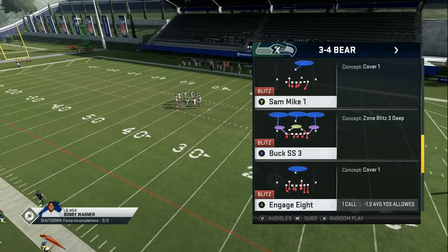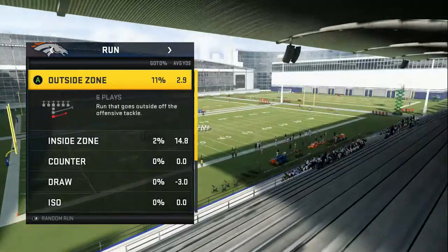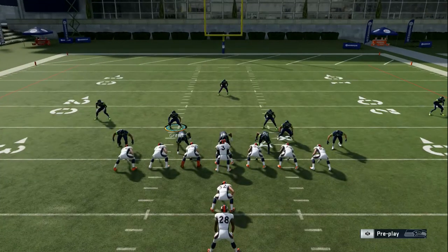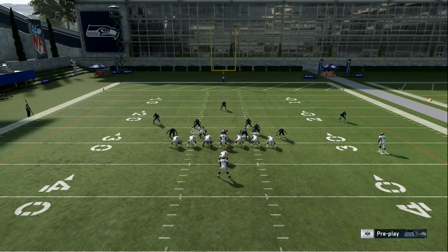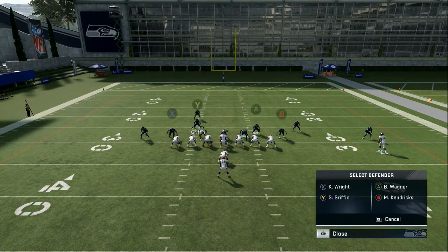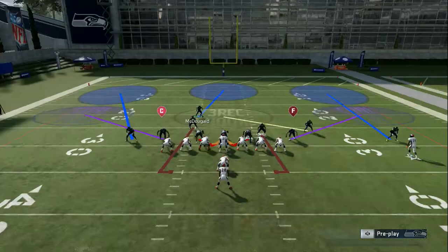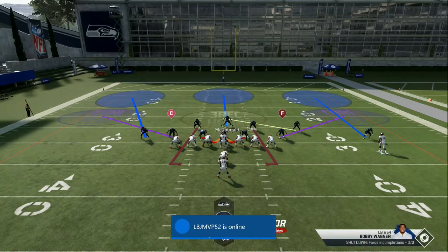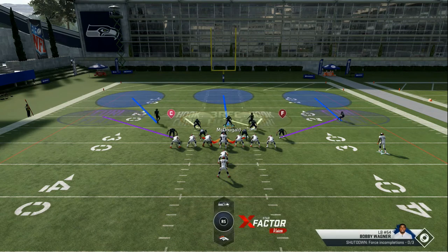There are a couple plays you can do: Bucks SS three, cover two invert — a couple options. We're gonna pick that and then we're just gonna do a stretch, because that's what you're gonna see a lot. So the first thing you want to do with how this defense is set up: both of these linebackers — Y and A — you want to blitz them. If you press ahead of time, they won't go down in the box. Then you push Y and down, A and down, and then crash your line down. Once you can be contained, it'll look like that. I like to have this guy about even, and the yellow zone you can do anything.